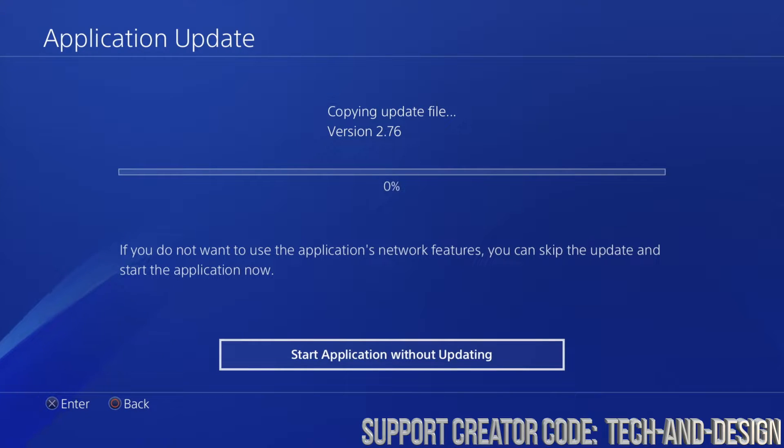Luckily it does say zero percent, which is actually what we want — before it was stuck at one percent forever. What you want is for it to be at zero percent and then slowly progress. As you can see it's slowly progressing — it's not stuck at one percent anymore; it went up to two and then three percent. We just need to wait until it's at 100%.